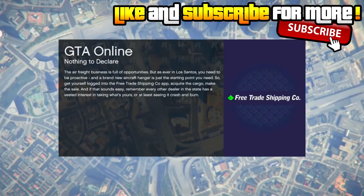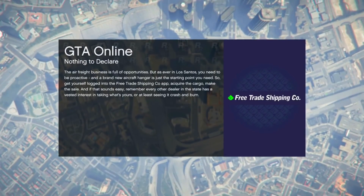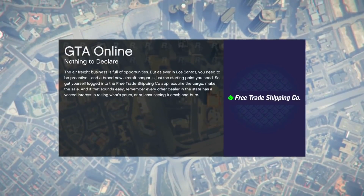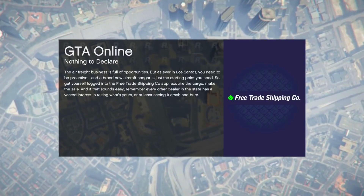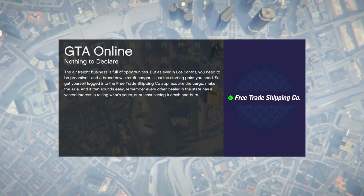Once you've saved that outfit, go ahead and exit the mission through your phone — don't find a new session, just exit through the phone. Go back into online and you'll notice you have the red joggers with the CEO vest. You can make a dope outfit with it — I'll be putting out a modded outfit tutorial soon featuring the red joggers and CEO vest.